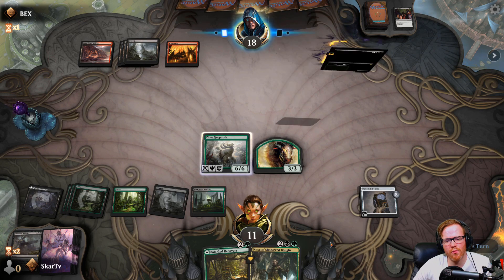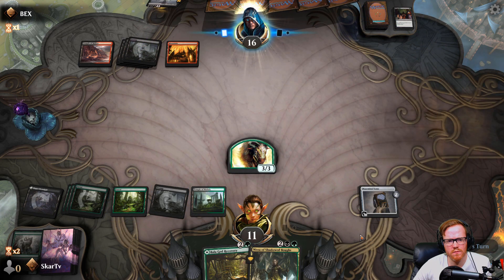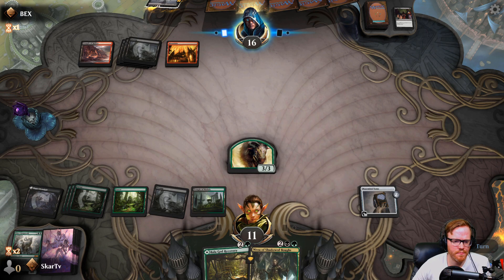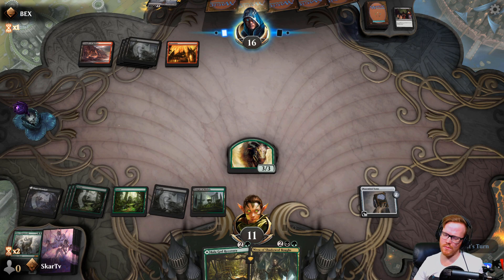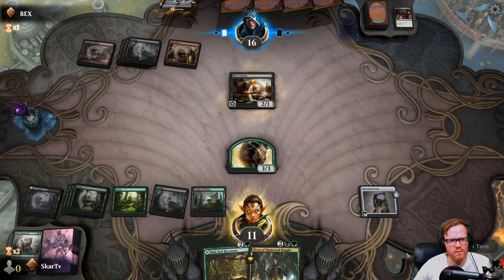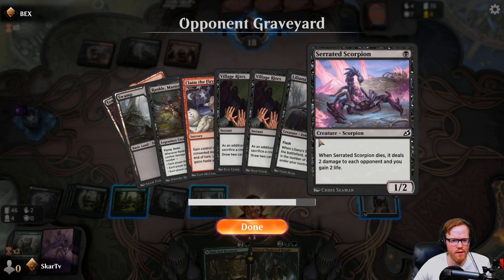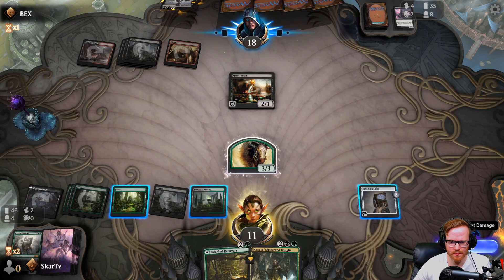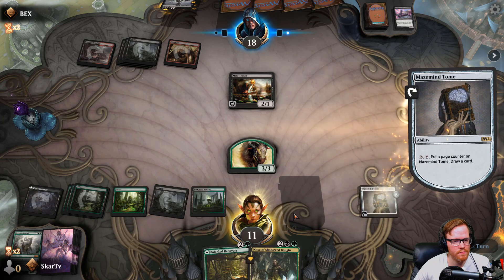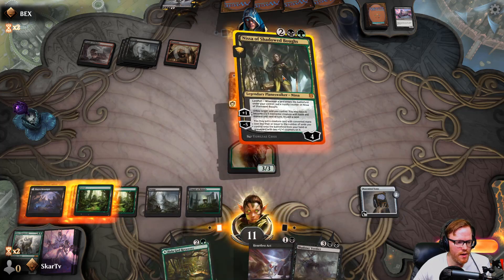They're literally playing like old-school Rakdos from back in the day on us. Do you have a land? Mire Triton? Still fine. Resolve. Ooh, what's that? We'll play a Nissa.